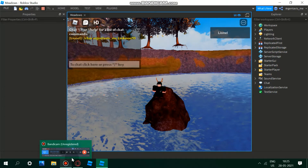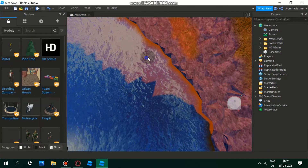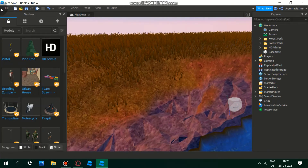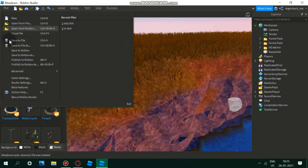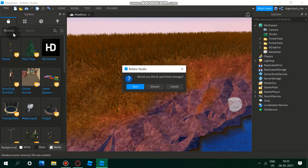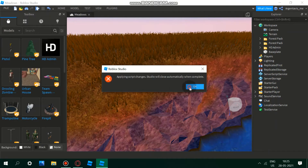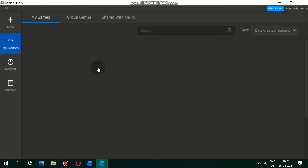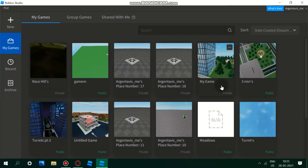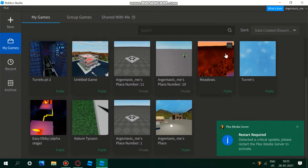Just publish the game right now. Go to 'Publish to Roblox As,' then publish it, and then press Ctrl+S or click Save so it's actually saved. After the file is closed, hover over the file — here's our game. Hover over the button and click on 'Configure Game.'